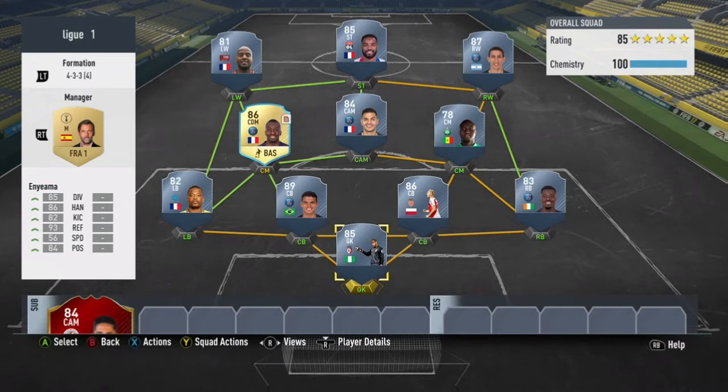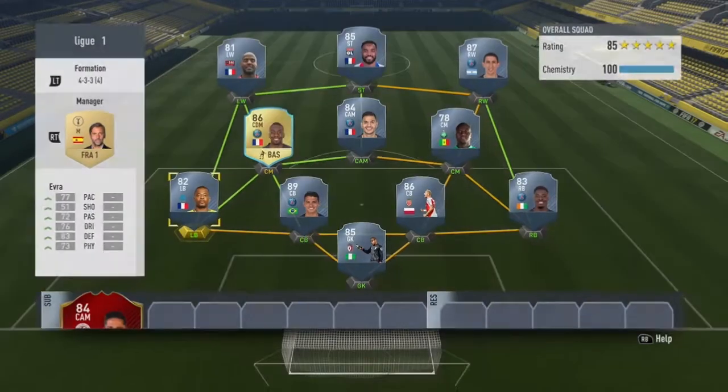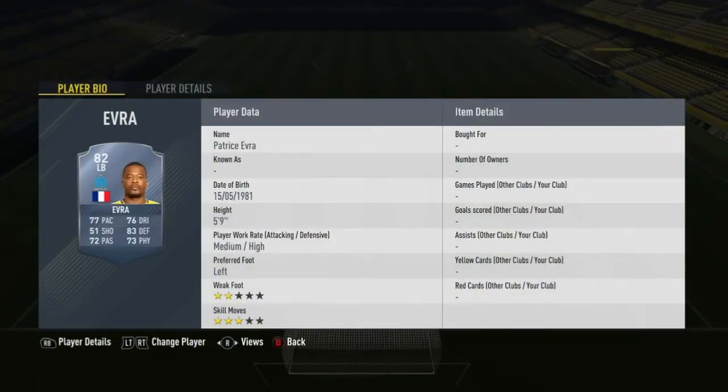If you haven't already, check out the description. I'm doing three different FIFA 17 Ultimate Team giveaways: giving away Ronaldo, 500,000 coins weekly, and 2,200 FIFA points. The Ronaldo and the 2,200 FIFA points winners will be announced this weekend, so make sure you enter by subscribing and hitting the bell. I'm also doing an Xbox One, PS4, and iPhone 7 giveaway — those links are in the description on my Vlogger Entertainment channel.